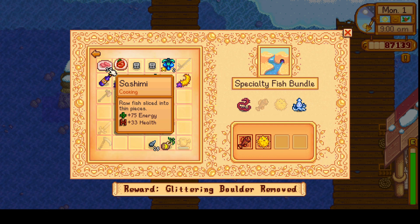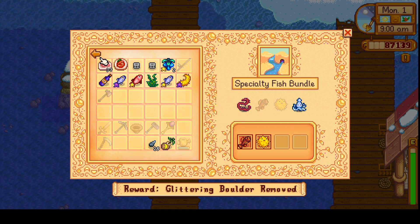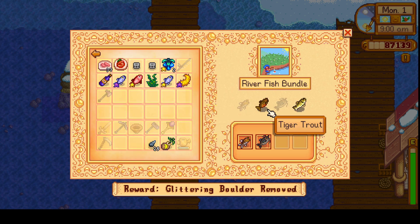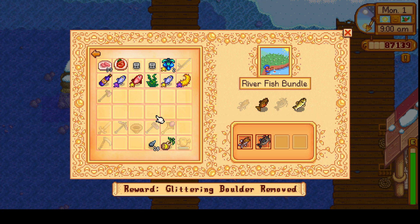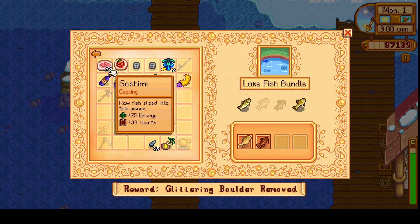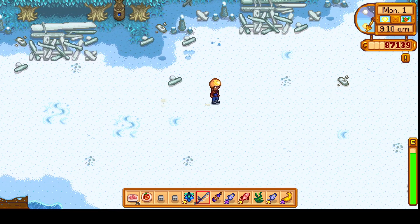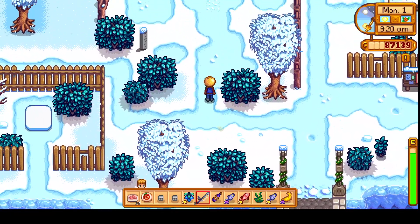Specialty fish — we still need to get this lava eel, that's gonna be difficult. And the river fish: one of these is a rainy day fish, I can't remember which one. And those are night fish — the walleye and the perch. Okay let's go try to find the perch, maybe the walleye too. Let's go back over to Cinder Sap.